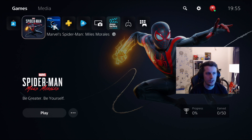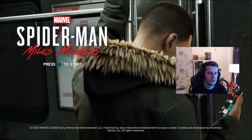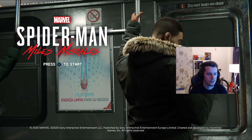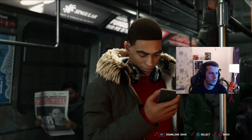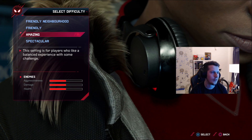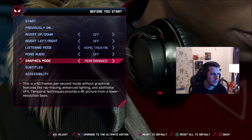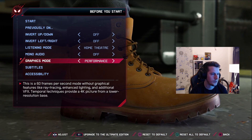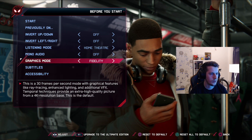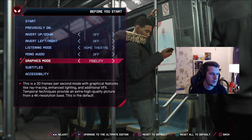Let's pick up where the old Spider-Man left off. That's literally the load time - so fast. The main screen is just Miles giggling to himself. The graphics are insane. You click New Game and go with Amazing difficulty. For graphics mode I want Performance - 60 frames per second with ray tracing giving you higher resolution.